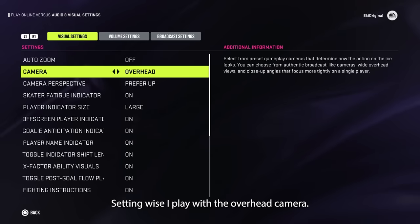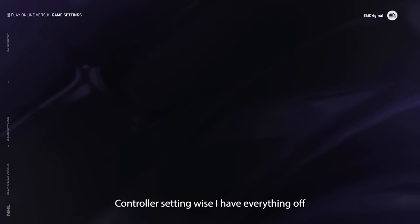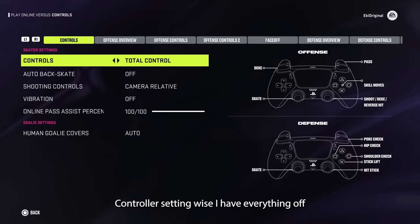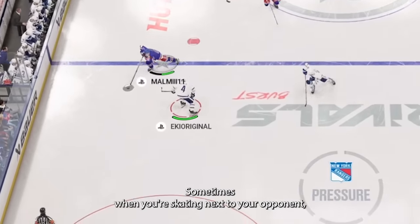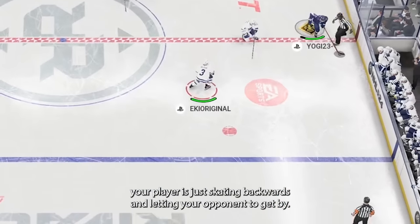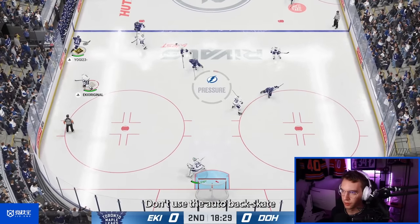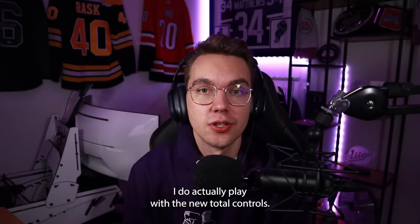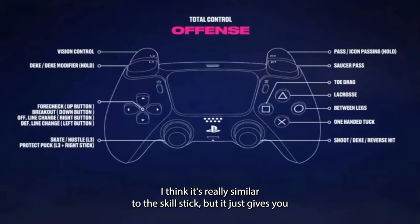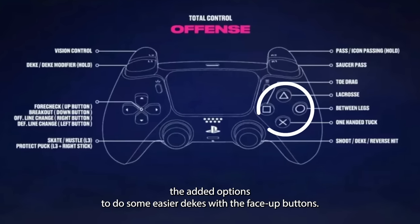Setting-wise, I play with the overhead camera. For controller settings, I have everything off. Don't use auto backskate — it's horrible. Sometimes when you're skating next to your opponent, your player just starts skating backwards and lets him by. It's only a disadvantage.